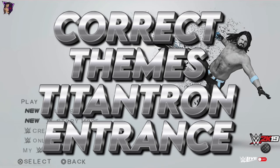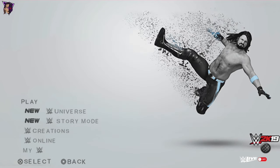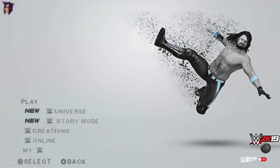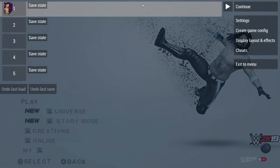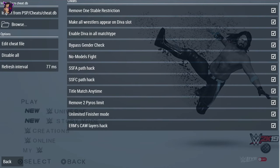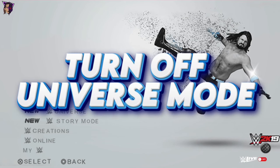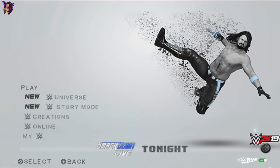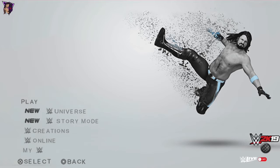It has all the correct Titantrons, correct movesets, and correct entrance presets. Along with that, it has kind of new graphics, and you can also play intergender matches — men vs. female. It also has a variety of new arenas and a lot more. To get all these features, go to the PPSSPP settings and make sure everything there is turned on. After that, going back to the game, make sure the universe mode is turned off. To turn that off, just push down the analog stick and the universe mode is now turned off.